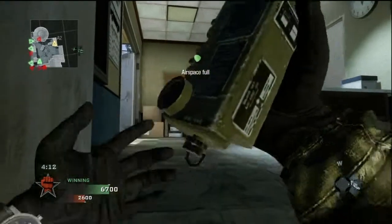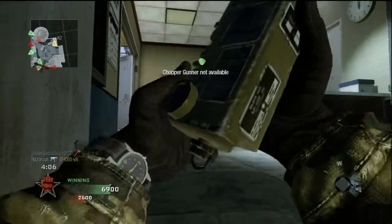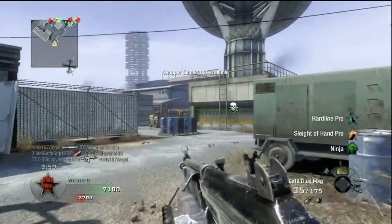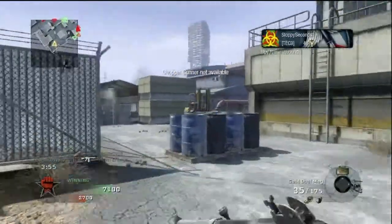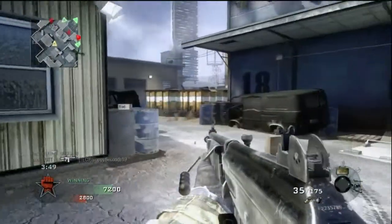The gameplay is pretty much coming to a close. I try to call in the Attack Helicopter but unfortunately I still couldn't call in the Chopper Gunner. I ended up getting a pretty good score — I got killed by a couple campers with the noob tube, but overall we pretty much dominated and destroyed them. It was a pretty fast game.